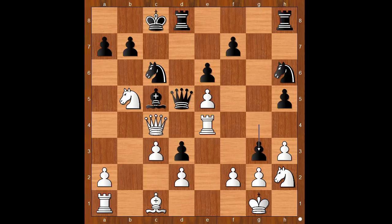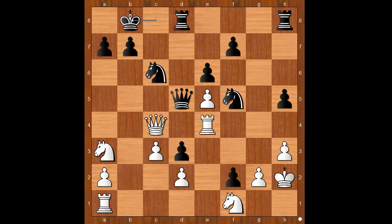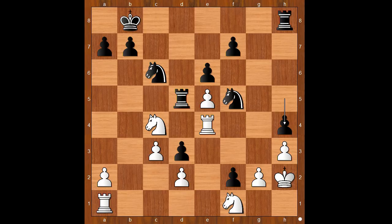Queen to c4, offering to trade queens. g3, knight to f1, pawn takes pawn on f2 check, king to h2, knight to f5, bishop to a3, bishop takes bishop, knight takes bishop. King to b8 was played — perhaps queen to a5, keeping the queens on the board, should have been preferred. Back to our game: queen takes queen, rook takes queen, knight to c4, b5. h4 would be a good move — the white king would not be able to go to g3 later on.